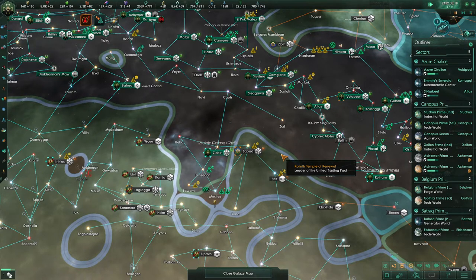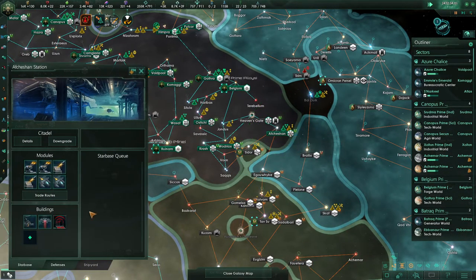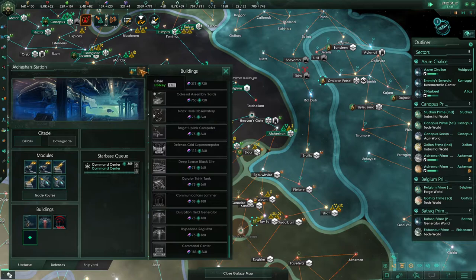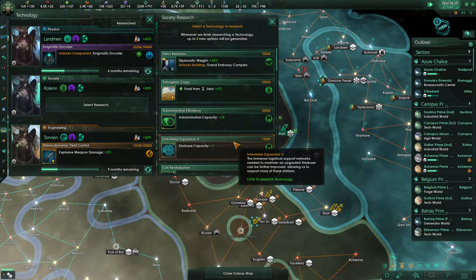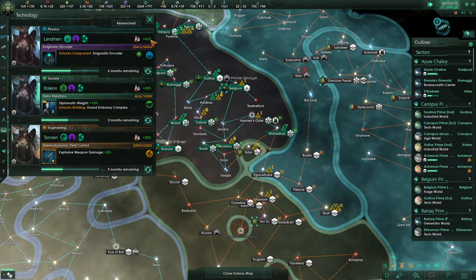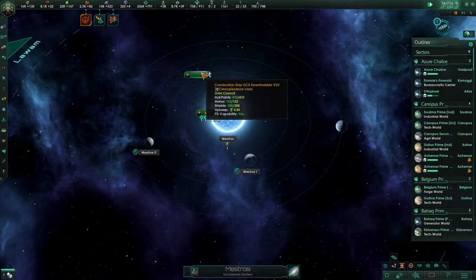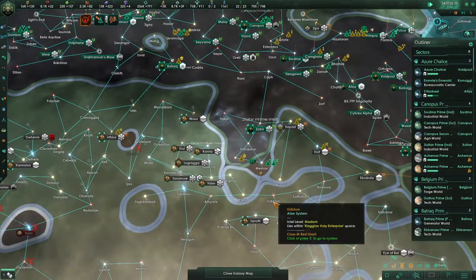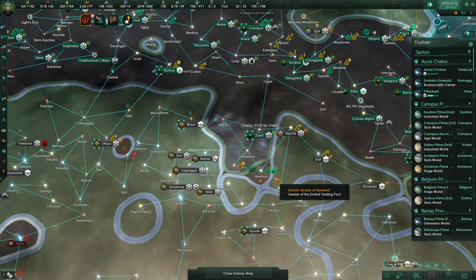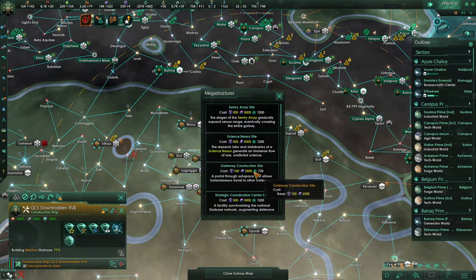As far as whether we're going to put in a defensive platform here, as long as we're at peace we may as well. We can put in a command center over here. Metacognitive faith has finished up — we don't need admin cap right now, let's just do Xeno relations since that's non-repeatable. We're going to be able to put up two additional colonies once this star base is done — that's absolutely fantastic.